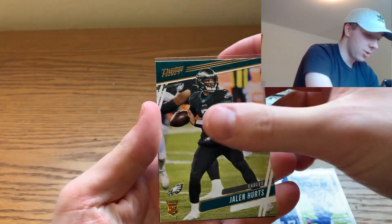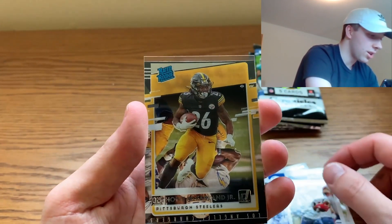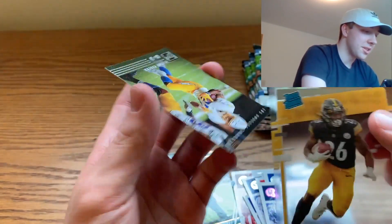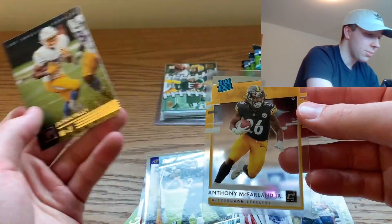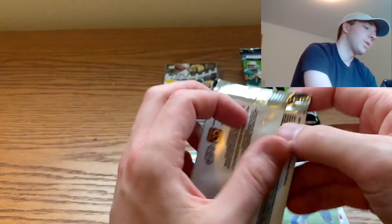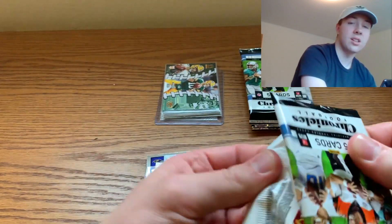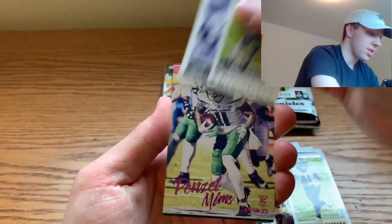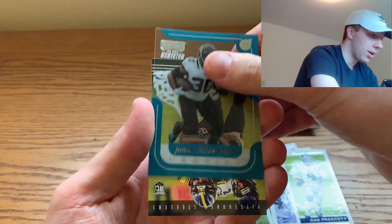Randy Moss and a clear card, but the back is not Justin Herbert. Anthony McFarland clear — I would love a Joe Burrow, Justin Herbert, or Jordan Love in a clear; might have to go on eBay for one of those. Dak Prescott — the clear cards are really popping off here. Then we have a Chase Claypool — four packs left and we're halfway through the blaster.